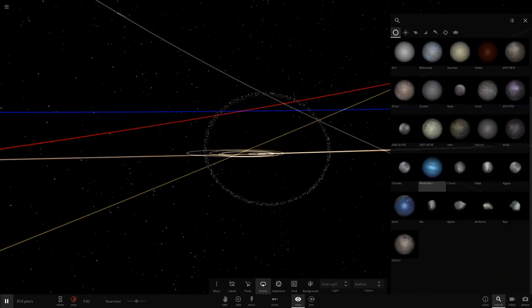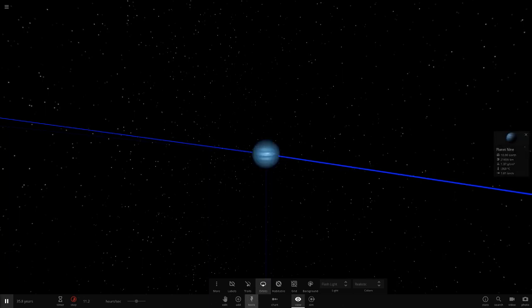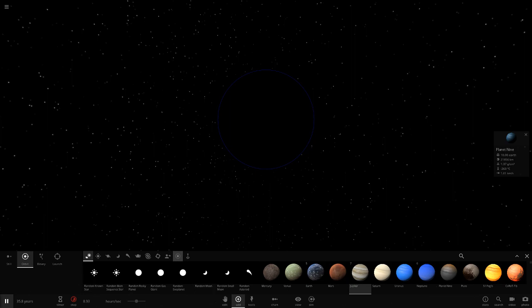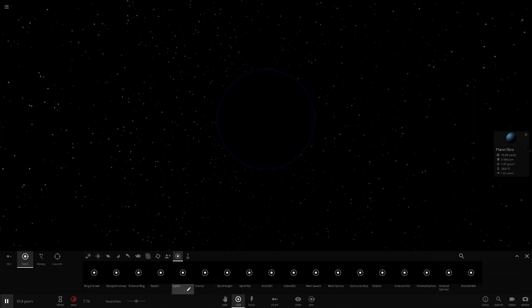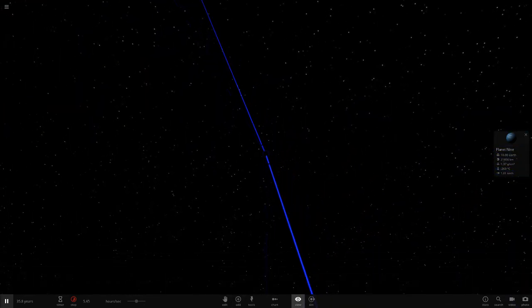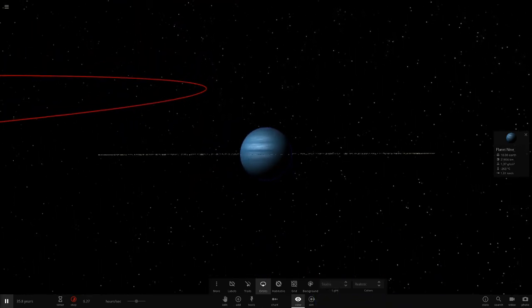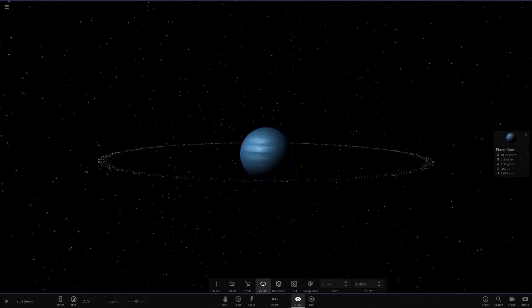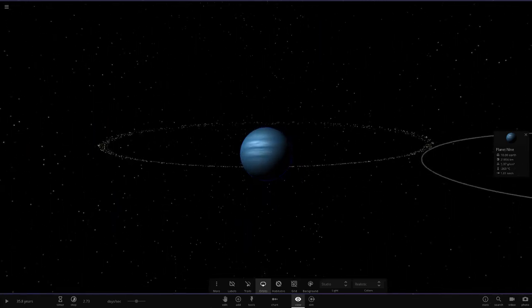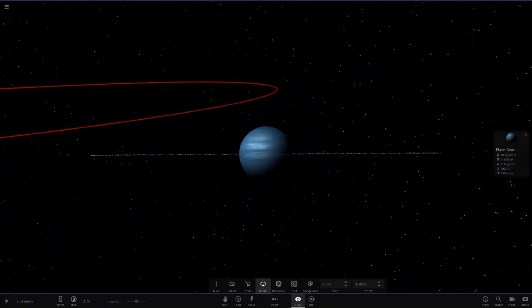Next up we won't do Eris this time since it's pretty much the same as Pluto without the moons. Last up we've got Planet 9. In realistic mode it's completely dark, so adding the rings — it's pretty much invisible. In studio mode you can see the rings of Jupiter around Planet 9. Same as Neptune, it looks pretty weird since the rings are so far out from the planet.